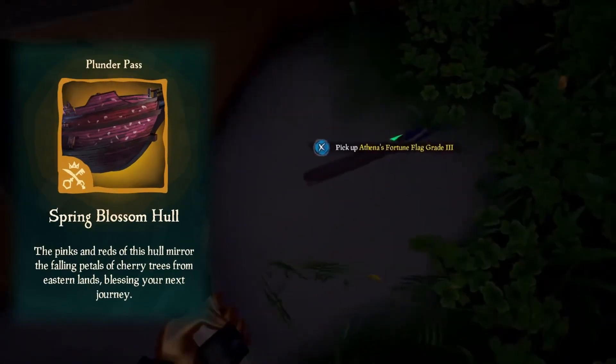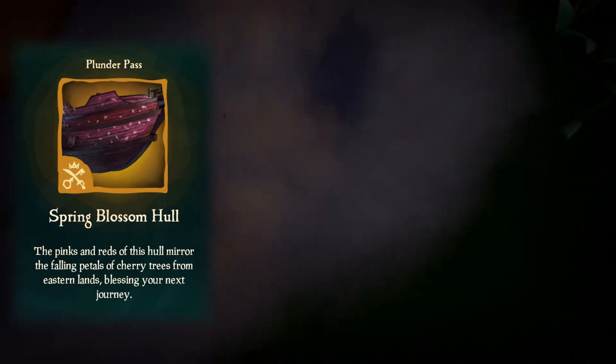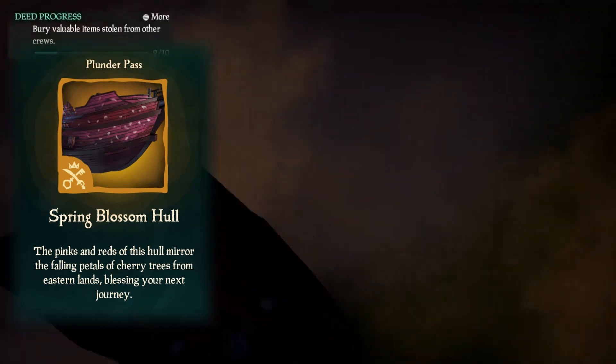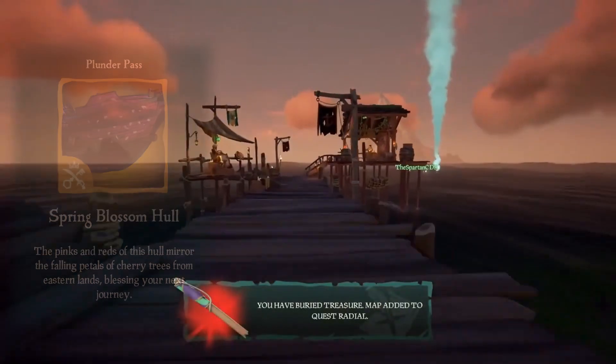At level 20 we get the Spring Blossom Hull. This one looks cool. I think they could have done a little more but I do like the subtle pink color and the spots that look like petals coming off it from the front. That looks really cool to me and I'm excited to see what it looks like in game.